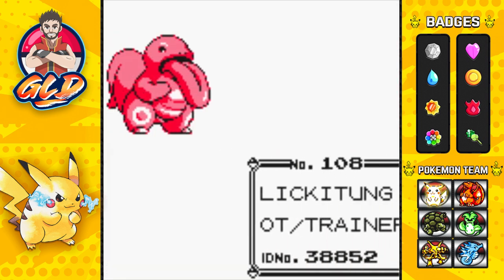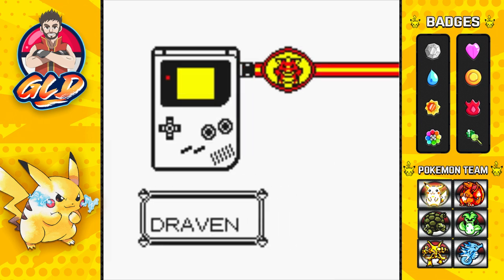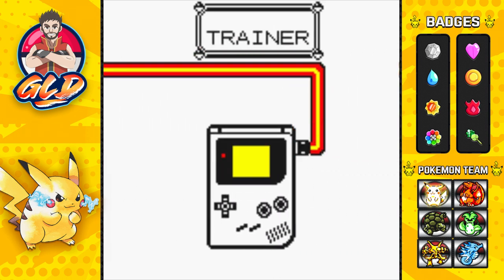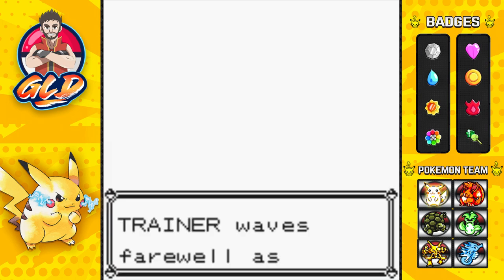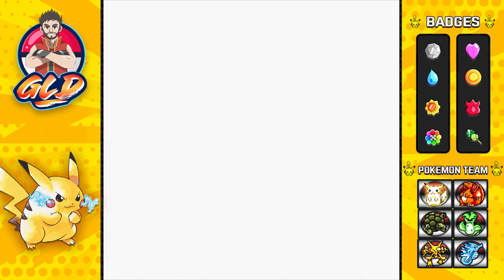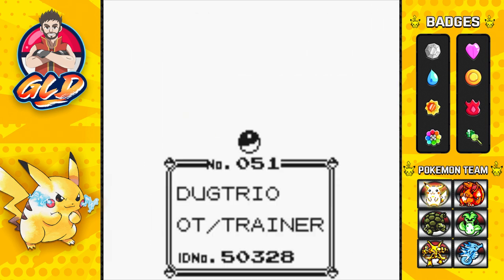Again, these two Pokemon are very redundant in the trade because you can always capture a Dugtrio in Diglett's Cave. I don't know what the creators were thinking when picking these trade Pokemon. There are a lot of better options — like Tauros, Pinsir, Porygon, or even one of the Dragon-type Pokemon. Those would have been nicer to have.